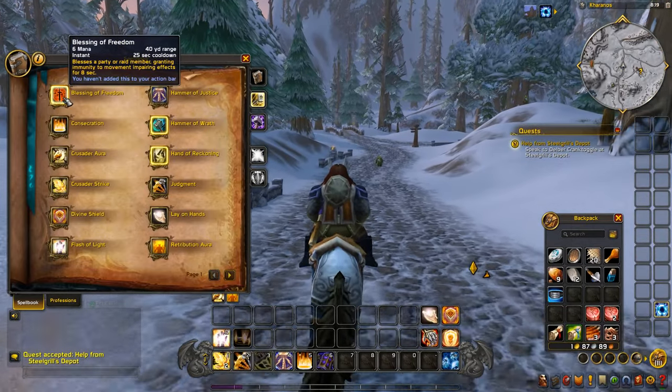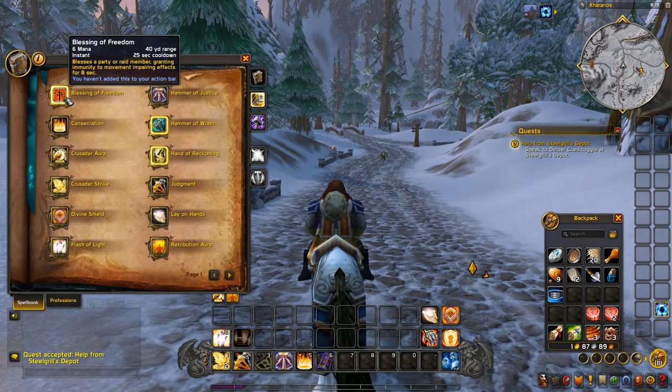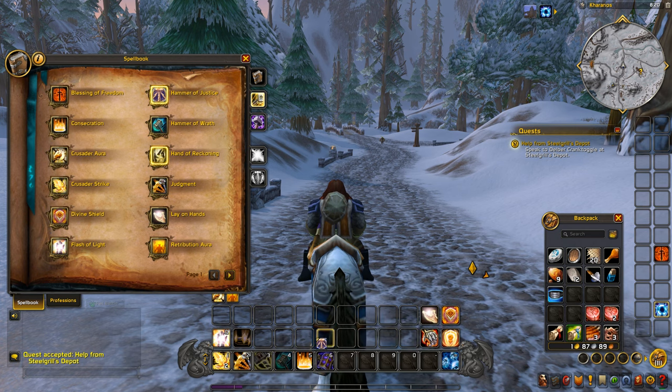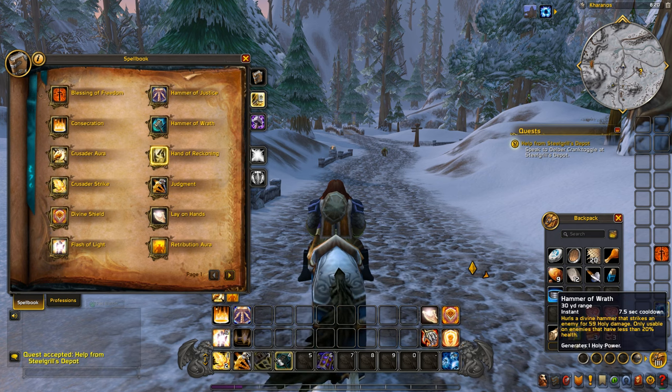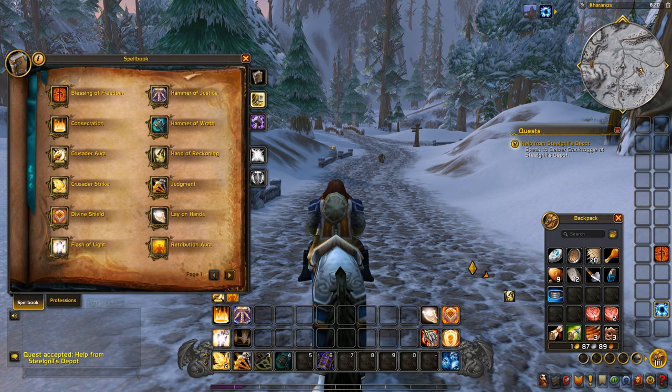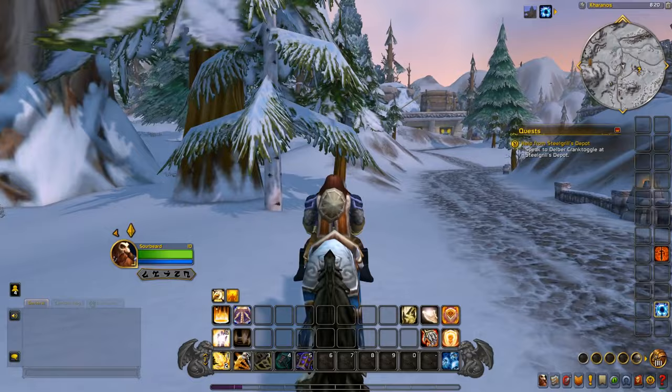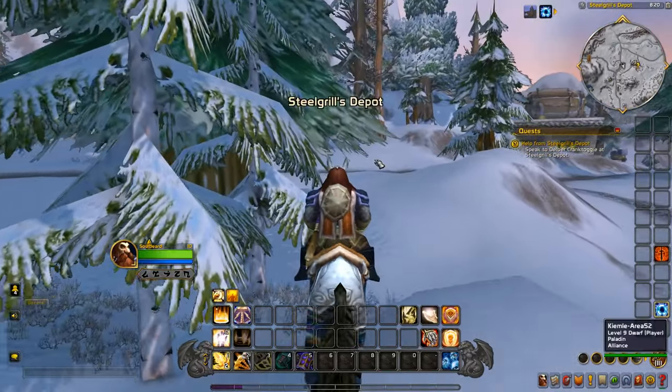Blessing of Freedom grants immunity to movement-impairing effects for eight seconds, so buffs go on this side. Hammer of Wrath hurls a divine hammer striking for 59 holy damage, only usable on enemies below 20% health. We have so many abilities. Let's put Consecration and the stun up there, and keep the taunt on our bar just in case we're in a dungeon. We'll figure out more solid placement once we get the feel for the class.